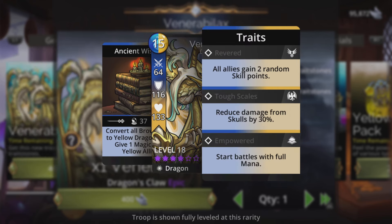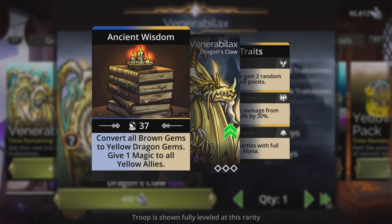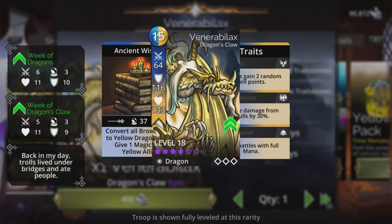All allies gain two random skill points is cool. Reduce damage from skulls by 30% is nice. And start battles with full mana is what makes this really special. Really good on Guild Wars days, if the format stays the same versus brown teams. That could be a very nice troop to start with.